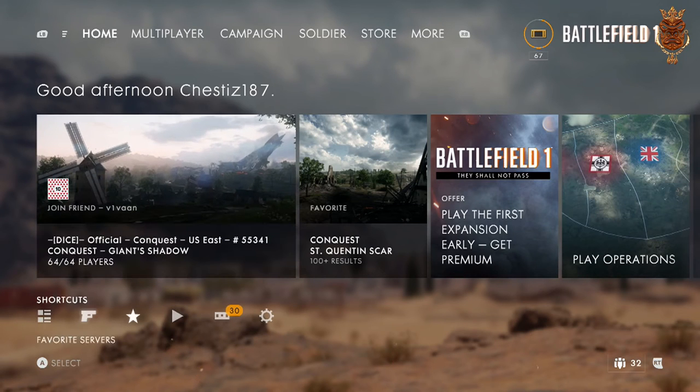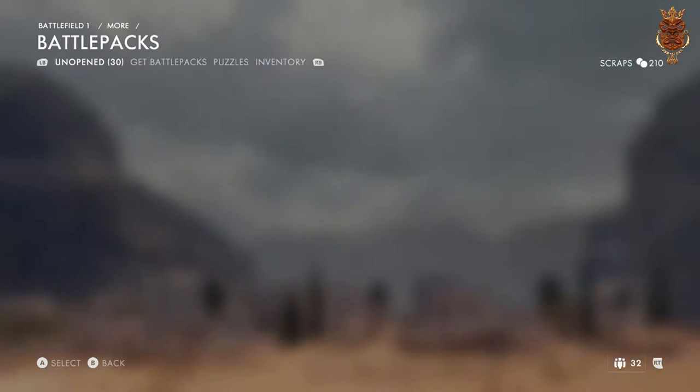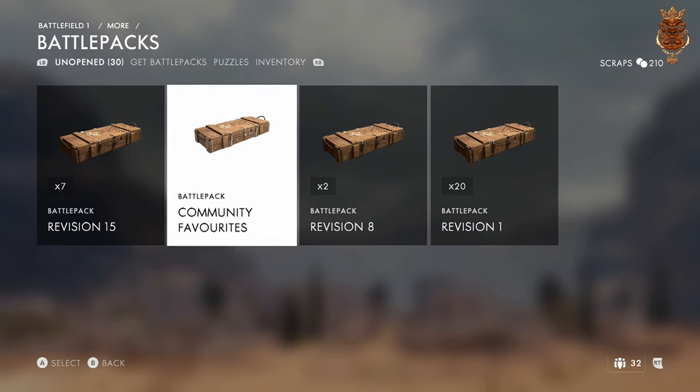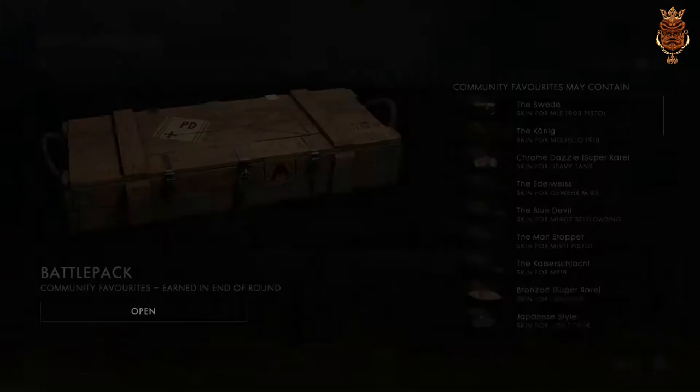We're gonna get into my loot boxes — as you can see I got 30 of them. We're gonna go ahead and open up all of them. Let's start off with the community favorites, let's do that one first. All right, let's go — I want the two-tone.